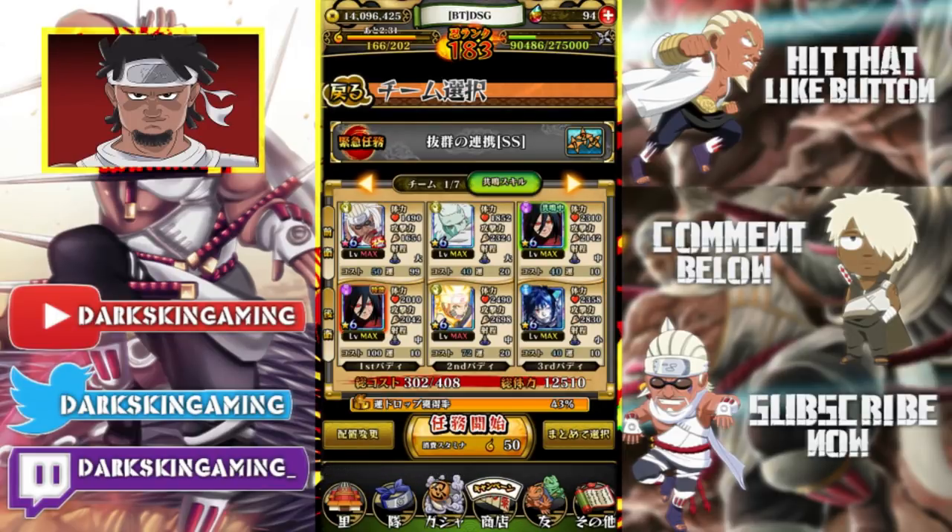I'm only bringing Killer B because he has healing — that's the only reason. You can bring any other unit: six-pack Naruto, PvP Sasuke, anybody else. I'm only taking this Killer B because he has 500 healing attack, that's it.